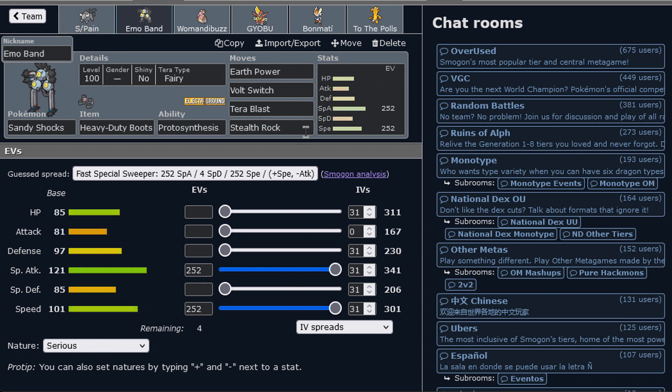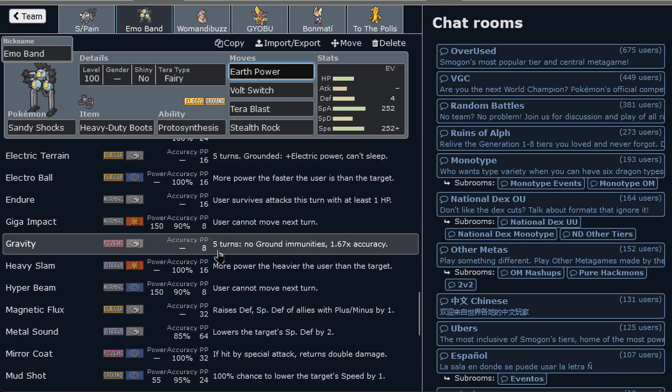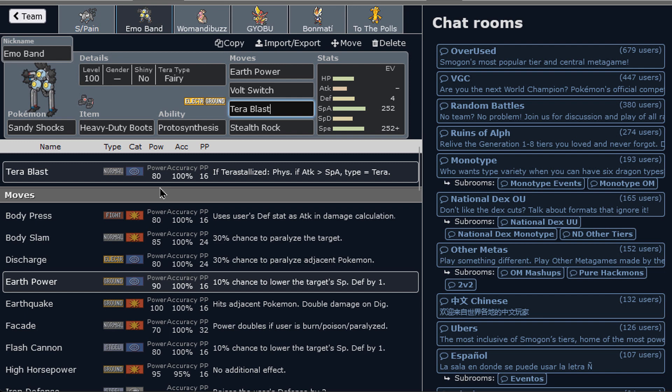I haven't used this ugly-ass mon, but I think it's time. I didn't put a nature on it though — this is just supposed to be a pivot. We've got Terra Blast Fairy, Earth Power, and Volt Switch as the only STABs, and pretty much most of the moves it gets doesn't get much coverage unfortunately. So we get Fairy-type coverage as a Fairy-type Volt Switcher. Not very common to see, and it also sets up Stealth Rocks.